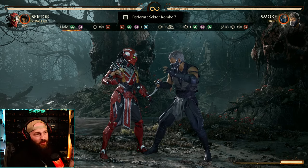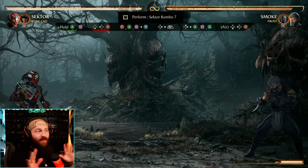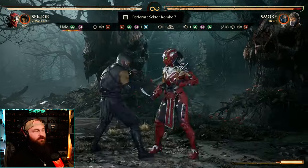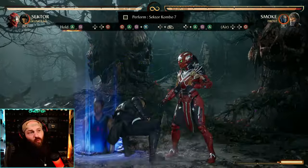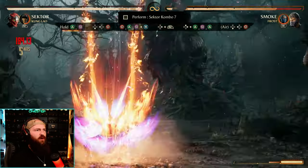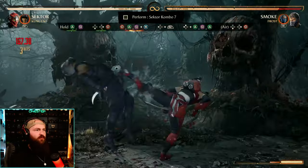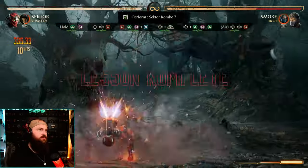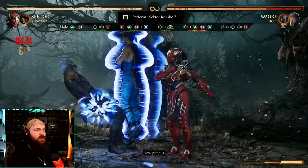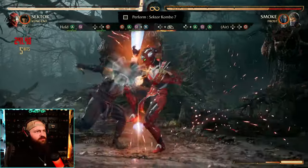This one's kind of fun because you hold 2 in the beginning and then press 1 — I hold 2 and still press 1 while holding it, I don't let go of 2. Then immediately down back 4 to pop them up, 4-2, grab, then 4 to catch them so Kung Lao pops them up. Do an aerial 2-1-2, down back 4. Break it down: do that last half first — Kung Lao, 2-1-2, down back 4. Make sure you're comfortable with that, then do the first half: hold 2, press 1, down back 4, 4-2, grab. Split it up and you've got this.